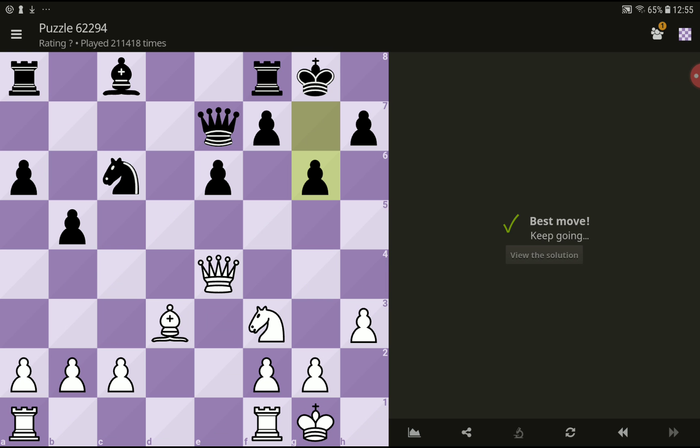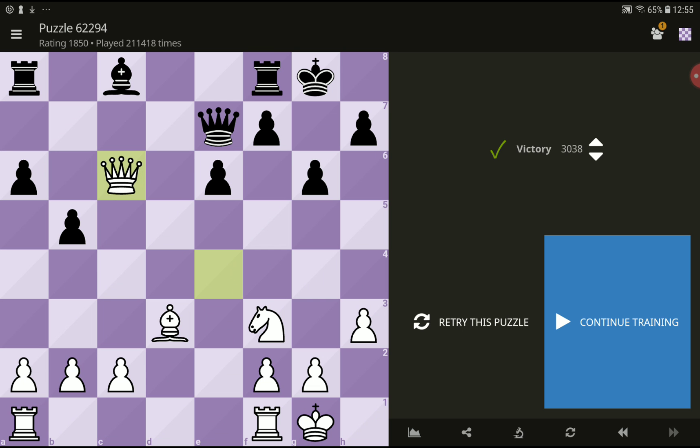Double attack on h7 and c6, and then you can take this knight. Thank you, see you next time. Please like and subscribe if you like chess puzzles. Bye!